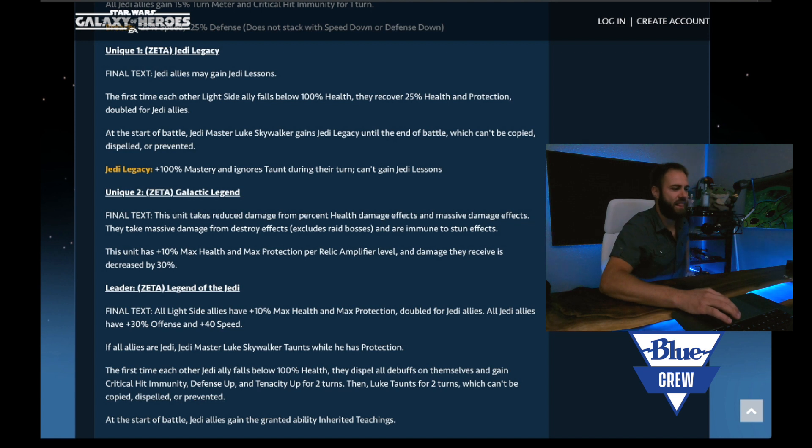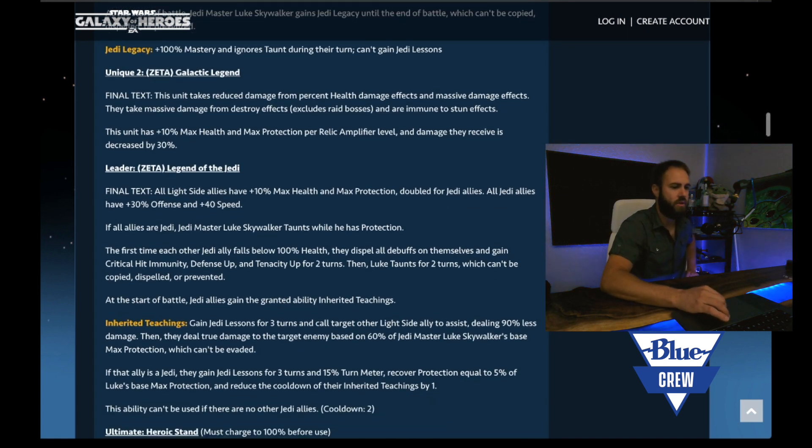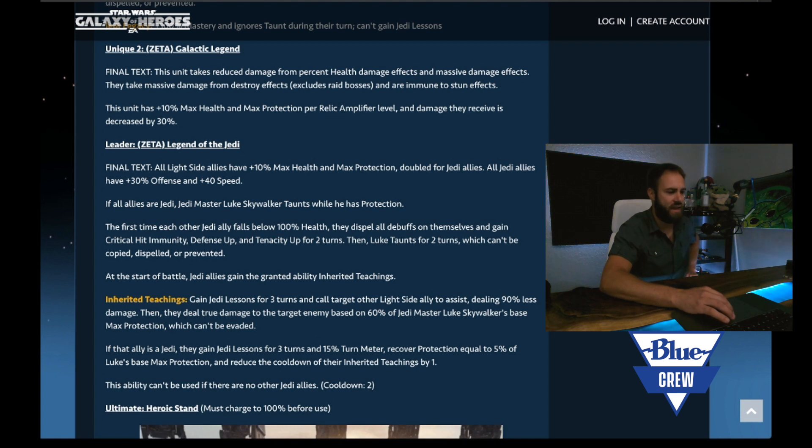His first unique Zeta: Jedi Legacy. Final text: Jedi allies may gain Jedi lessons. The first time each other light side ally falls below 100% health, they recover 25% health and protection, doubled for Jedi allies. At the start of battle, Jedi Master Luke gains Jedi legacy until the end of battle, which cannot be copied, dispelled, or prevented. Jedi legacy is 100% mastery and ignores taunt during their turn. He can't gain Jedi lessons. So he starts out with that 100% mastery, and as you recall, the three stacks of Jedi lessons is plus 60% mastery.